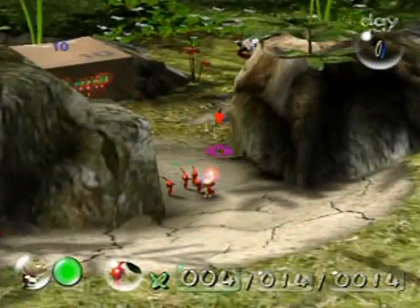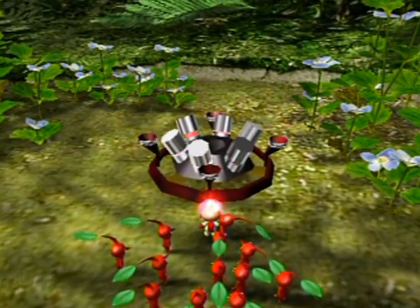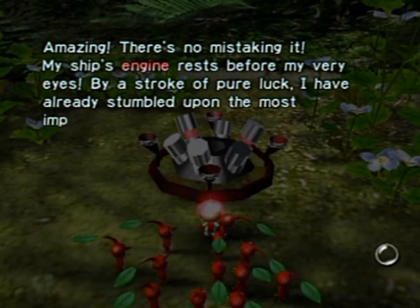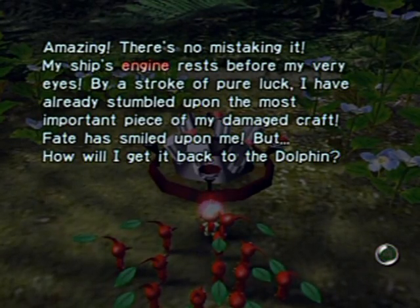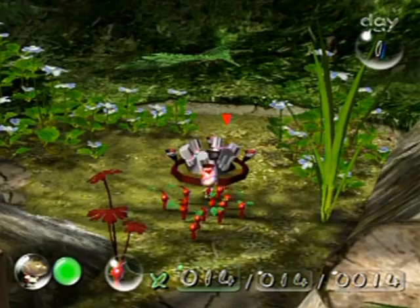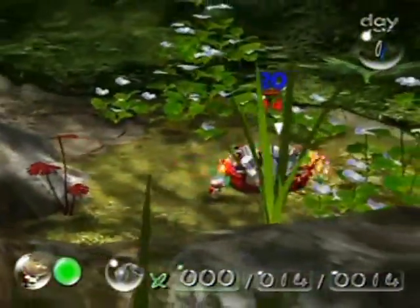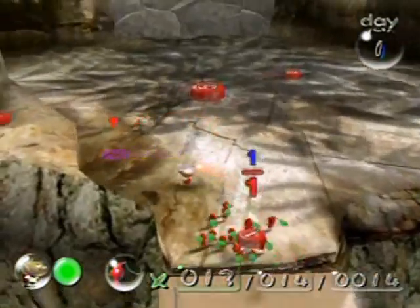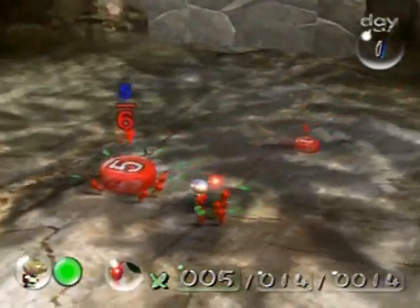Oh — it's alive, it's alive! Amazing! There's no mistaking it — my ship's engine rests before my very eyes. By a stroke of pure luck, I have already stumbled upon the most important piece of my damaged craft. Fate has smiled upon me, but how will I get it back to the dolphin? You haven't learned already, Olimar? Swarm it with Pikmin! If you're like 'oh no, I don't have enough Pikmin,' go up here — look at that, there's a bunch of pellets. You can make up to 25 Pikmin on the first day — that's the max they allow you to have.